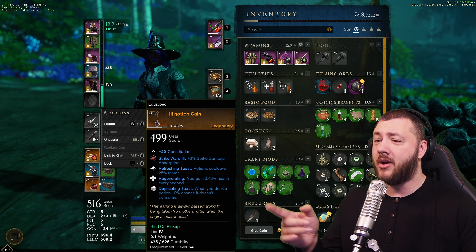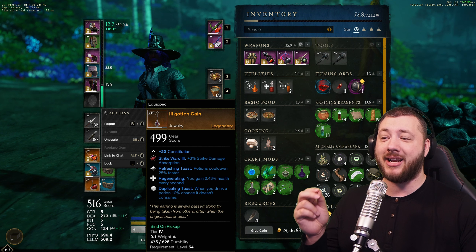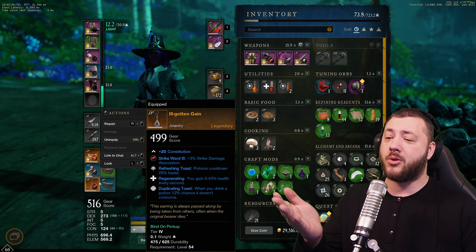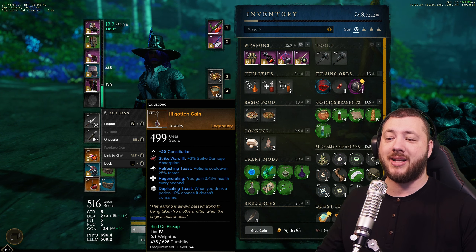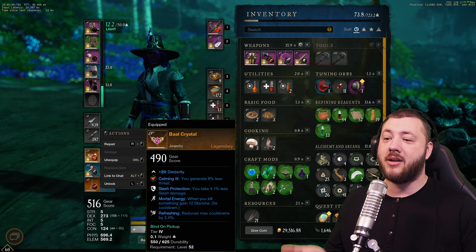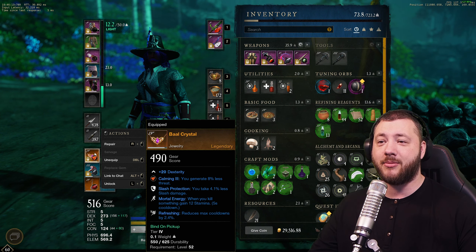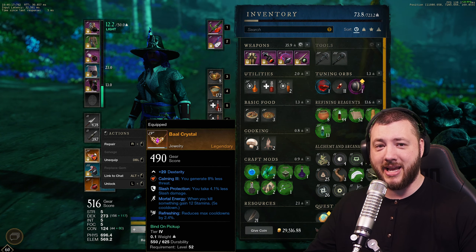The Ill-gotten Gain comes with 20 constitution which is flat-out good for everyone. You also gain 0.43 health every second, so as a tank you definitely want that - and generally everyone wants it. The potion cooldown is faster and there's a 12% chance the potion doesn't get consumed when you drink one. The Bale Crystal is not good for tanking because you can't replace the gem currently, but it's generally a good thing to have.